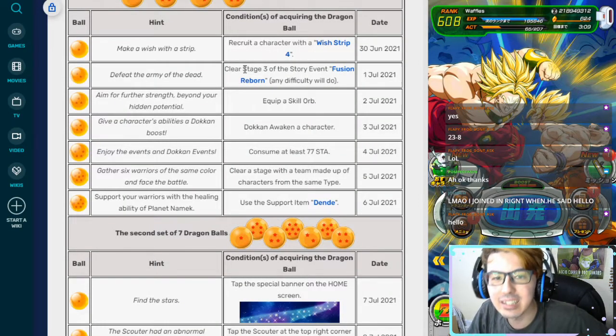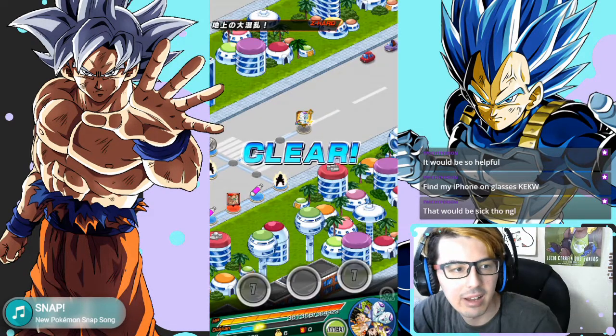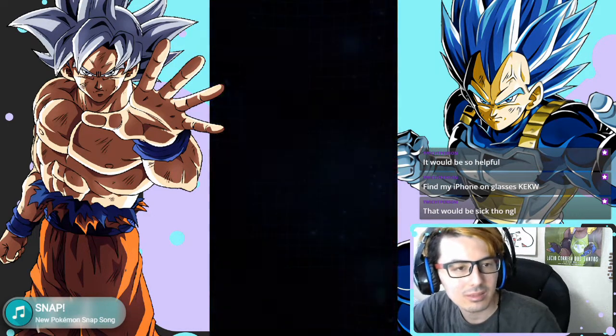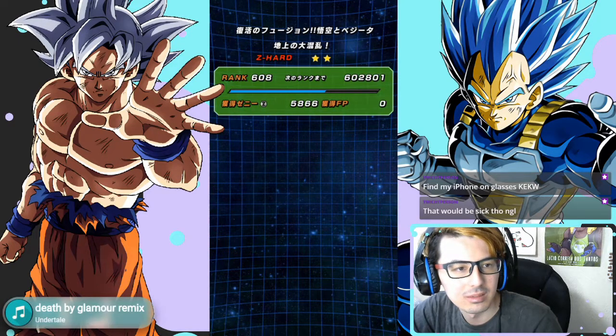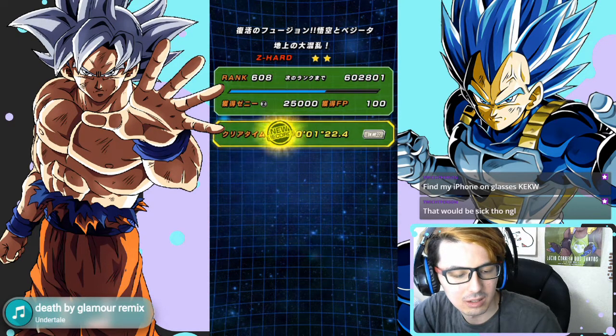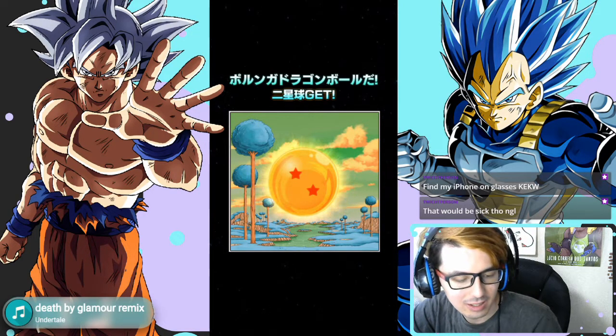The second one: defeat the Army of the Dead. You clear stage three of the story event Fusion Reborn — that's the AGL Vekus one. Just go in there and clear it on normal, and that's going to be super easy. At the same time, you can also get the sixth Dragon Ball by clearing a stage with a team made up of characters from the same type. So just bring a monotype team to stage three of Fusion Reborn, and you're done.